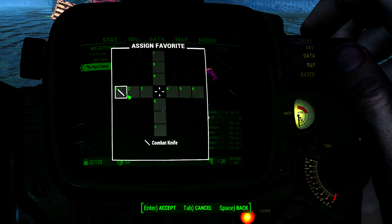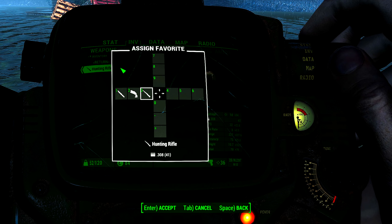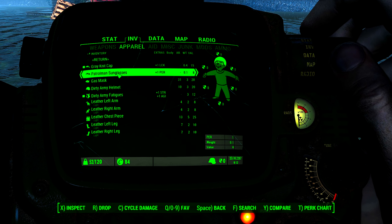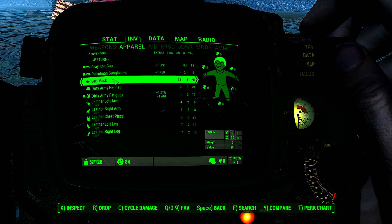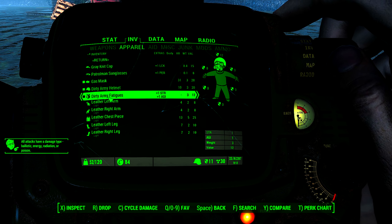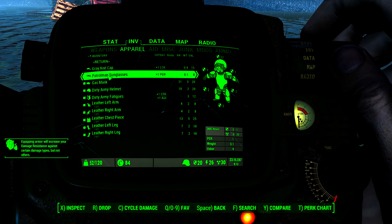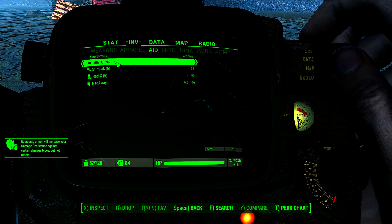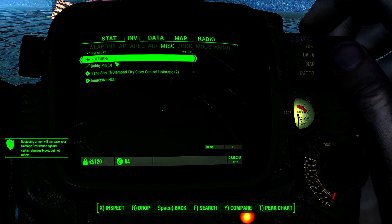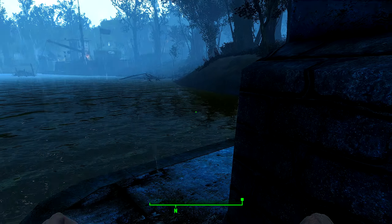Pistols — we have a pipe pistol. Looks like I broke textures, pink pistol. Hunting rifle — very cool, I enjoy that. Apparel — we got some things. Let's put on the glasses. Gas mask. Dirty army fatigue. We have a helmet. Leather armor. Very nice. Aid gives us a lot of stuff. Miscellaneous — bobby pins, Immersive HUD, and some rounds for our weapons.